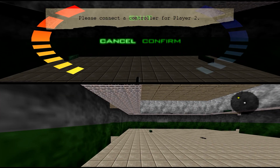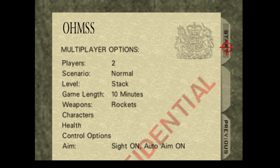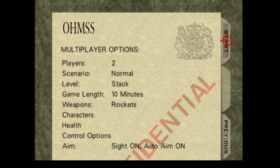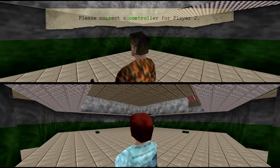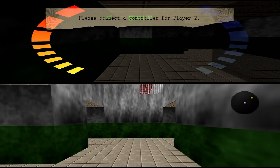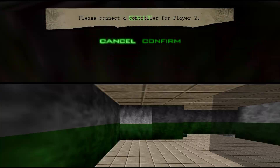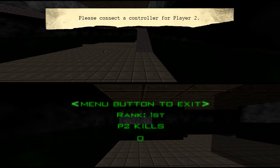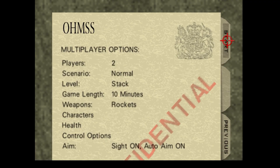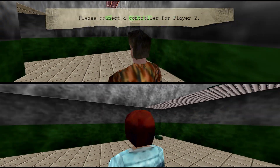The next achievement is Should Use a Guide, which is for earning the Mostly Harmless multiplayer award. This award is for doing the least amount of damage in a multiplayer game. This is quite difficult to do without a second controller, but I found that if you start a game and quit out really quickly, eventually you will be given that award and the achievement will pop. So just load into a game, quit out, load into a game, quit out, and eventually you should get the award for Mostly Harmless.